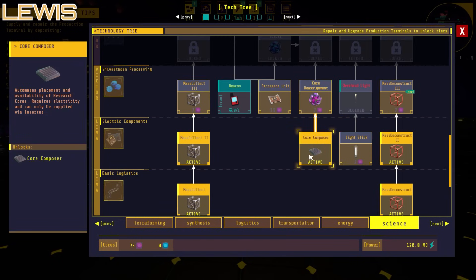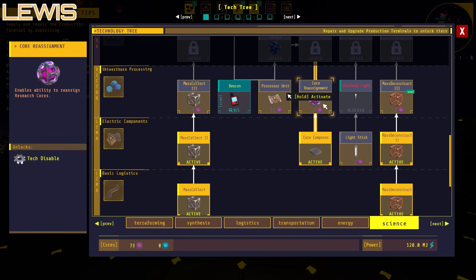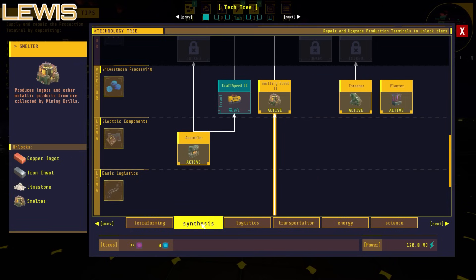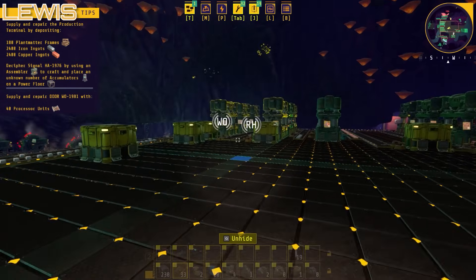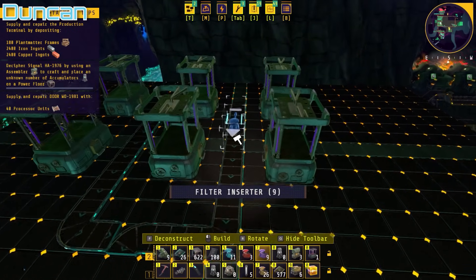Let's get the core composer first, just to make sure we've got it. What's this? Core reassignment — enables ability to reassign research cores. Oh, it means you could take tech out and put tech in. That seems a bit weird — I don't know if I like that. So let's wait until we get 100 and then we'll get the fast inserters. I won't waste it on mole upgrade speed at this point — let's just get the actual tech that we need.